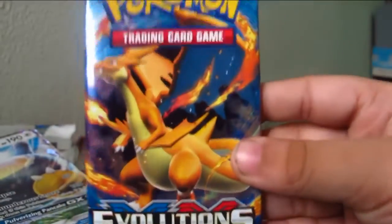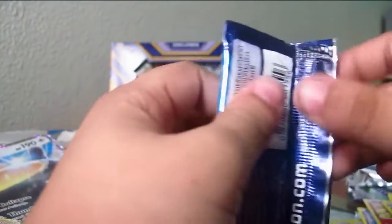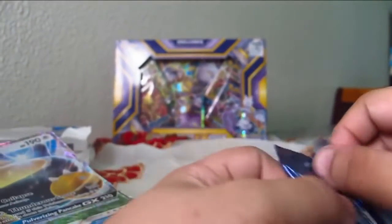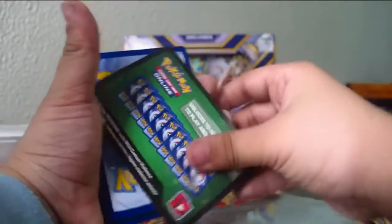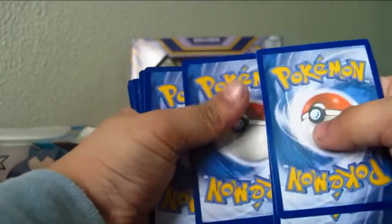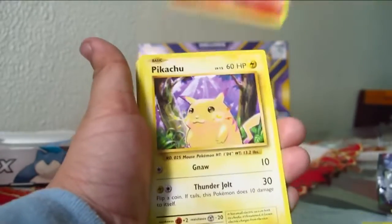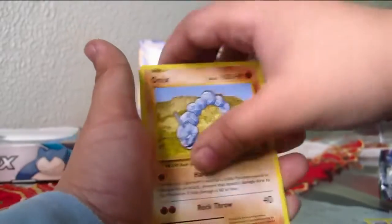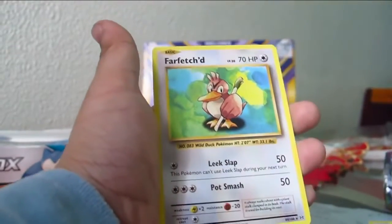Moving on to another Evolutions pack. I hope something good, let me see. Why is this so hard? Are you kidding me? I need some scissors. I got some scissors and let's pack it up. Here's the code, I'll show you from the back again. Trainer Pokédex, Trainer Devolution Spray, Magmar, Pikachu again, Staryu, Onyx, Weedle, Machop, another holo Charmeleon, Farfetch'd.